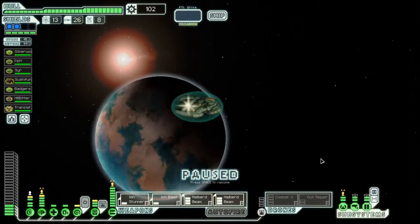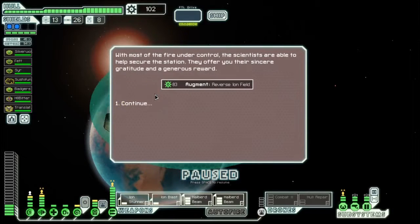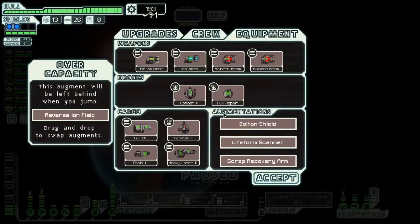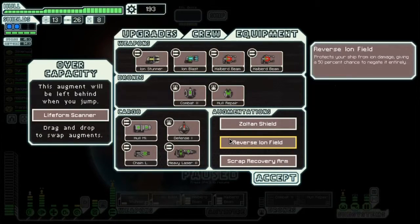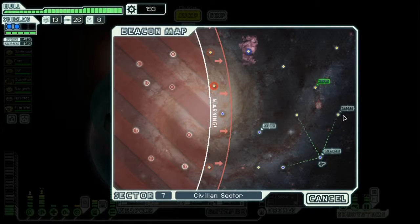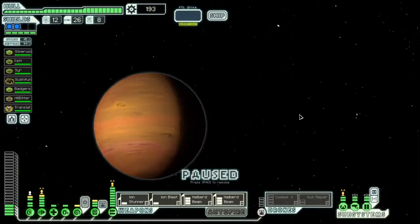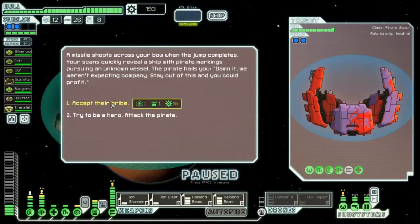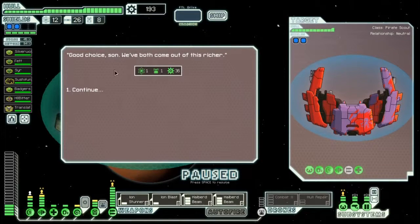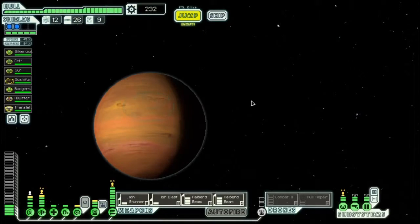Heavy laser mark 2 — I'm tempted to sell that, although it's actually pretty decent. Let's send the rock crew member to contact the survivors — reverse ion shield, absolutely — I'll take that instead of a life form scanner. Oh goody, another store! Let's hop here and then to that store. Kudos to anyone who caught that reference. For a drone part I'm going to accept their bribe — I never do that, but for a drone part I will.